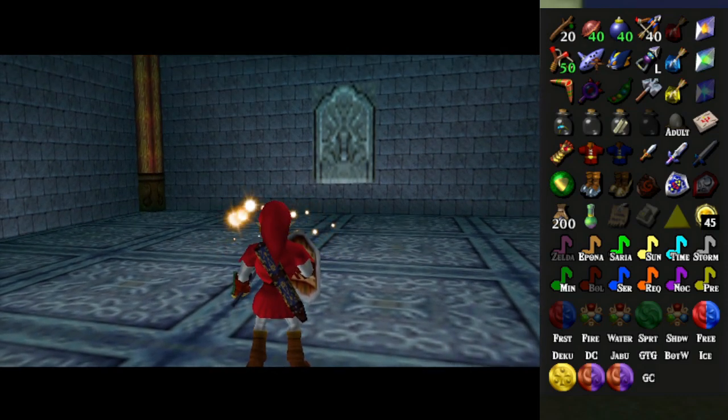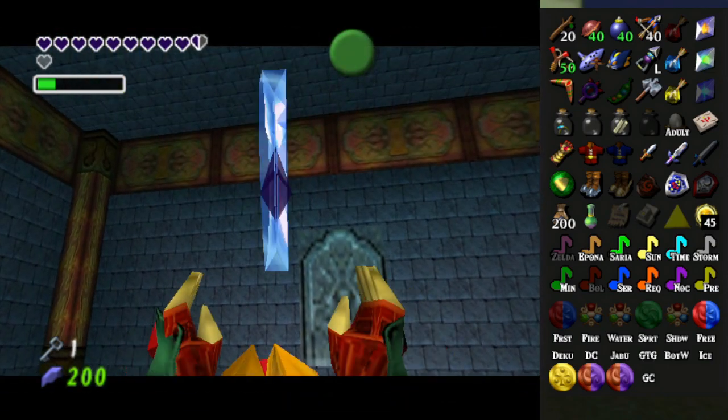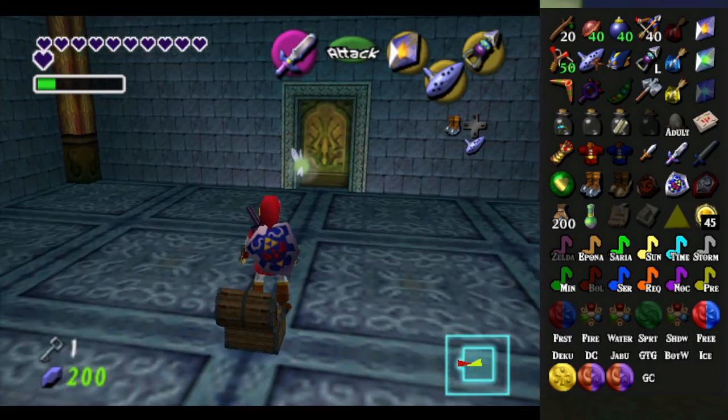Is the cracked wall the thing below me? Because I don't think I can blow that up. Small chest. Piece of heart. Okay. Now what?